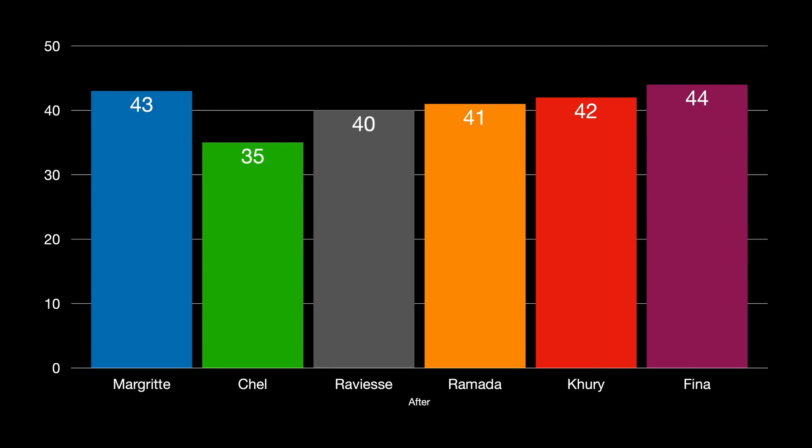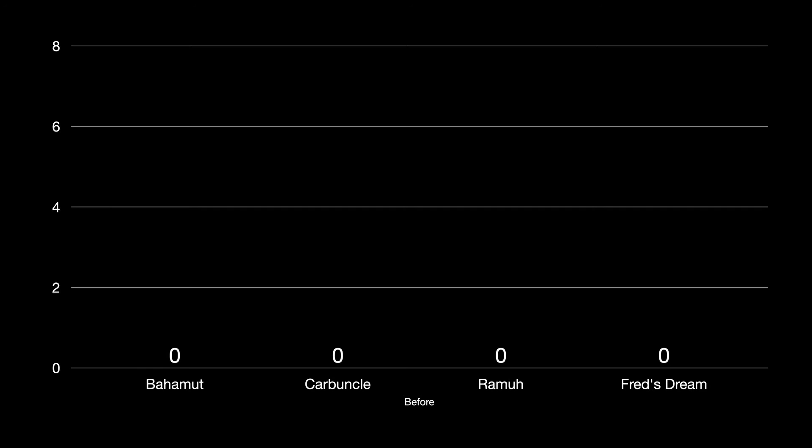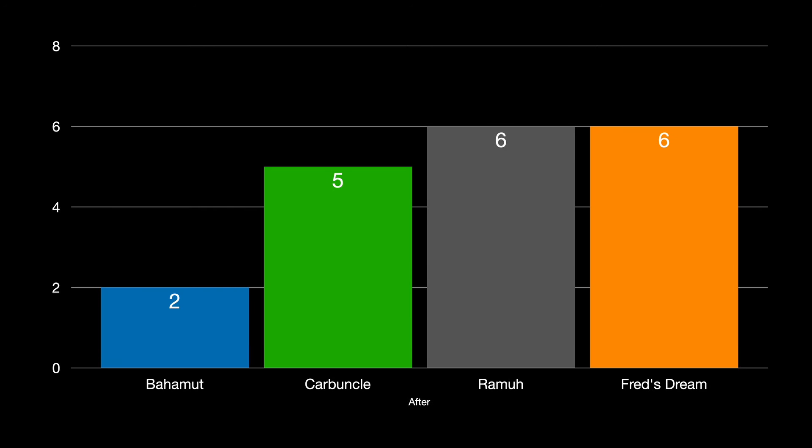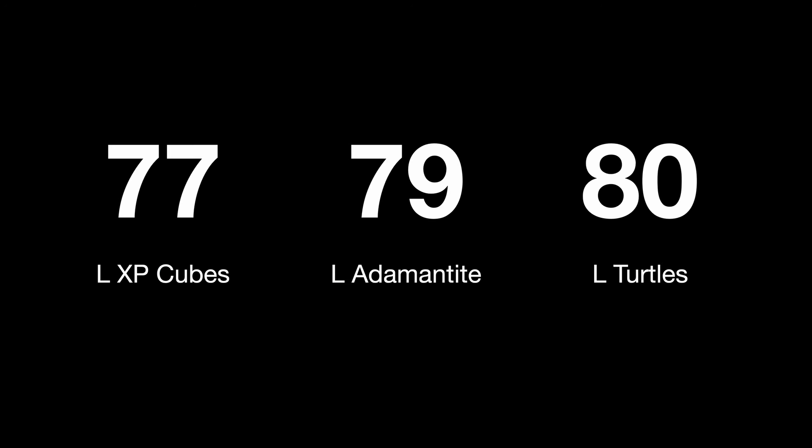For the MRs I'm going for, this is what I'm seeing. Fina was on the high end with 44, and Chell was on the low end with 35. On average, I think you can expect close to 40 shards for a specific MR character per billion gill. For resources — stuff like large adamantite, experience cubes, and turtles — these all came in at roughly 80 each, give or take, for 1 billion gill. Nothing worth writing home about.